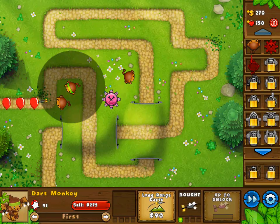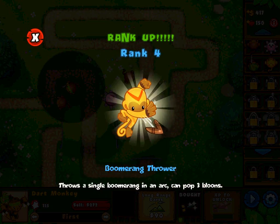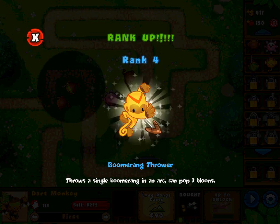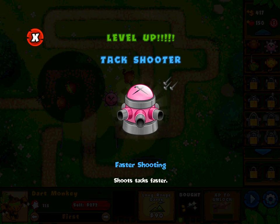I'll probably save up to get the sniper monkey. The green balloons are here — I stopped them dead in their tracks. At least the dart monkey's getting business done for me. The one with the green bandana anyway. I do feel kind of bad for the other dart monkey — he's just sitting there waiting for something to happen, not getting his chance to shine. Boomerang thrower: throws a single boomerang in an arc and can pop three balloons. And I have faster shooting for my tac shooter.